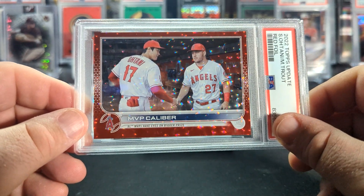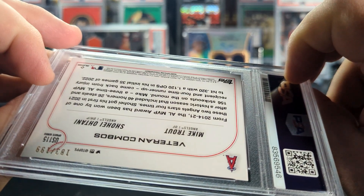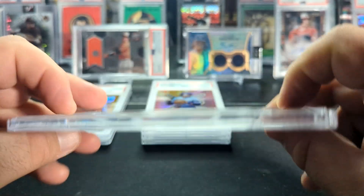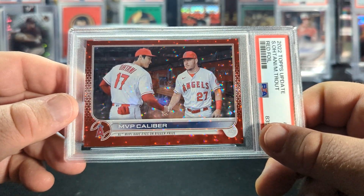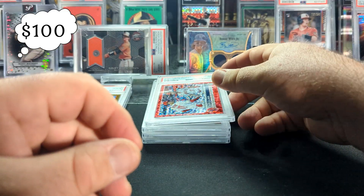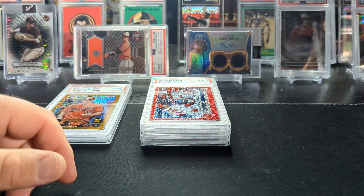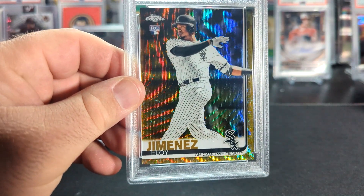This is a cool card. This is the 2022 Topps Update Veteran Combos — a red foil out of 199. Obviously it's Ohtani and Trout. Would have been great to get it in a 10, but only got a 9, unfortunately. But a very cool card. And I guess no more Angels Ohtani cards after the Dodgers signing.